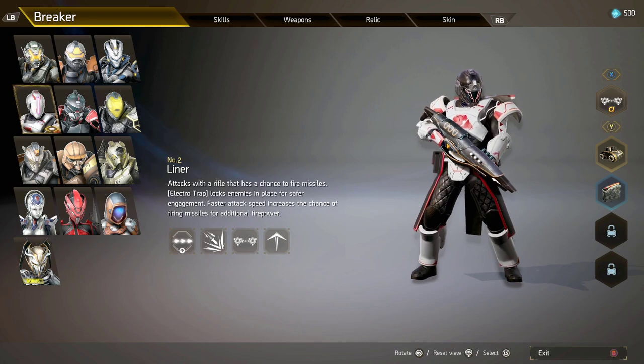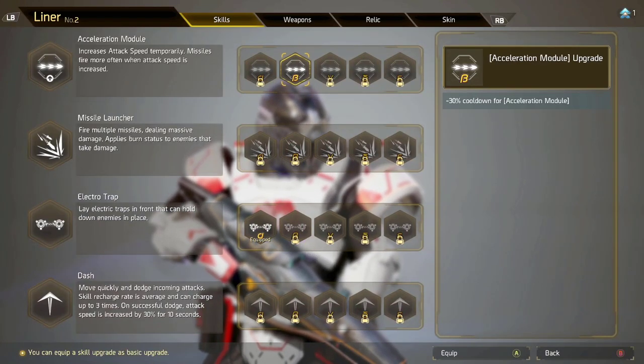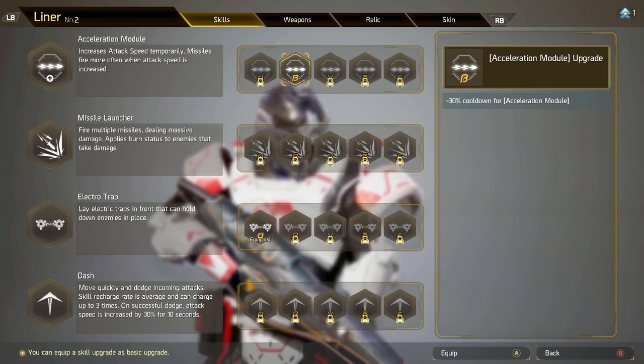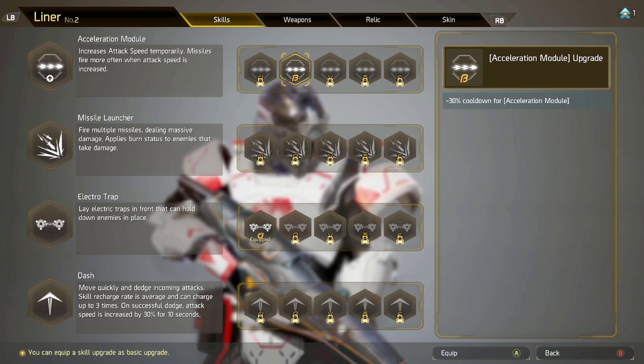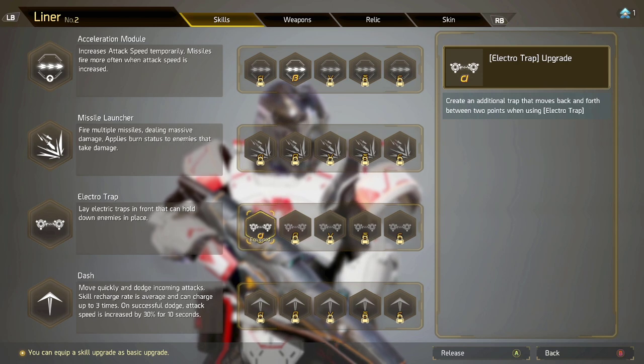For instance, let's say Liner - you want to start with a bang. Go to the Skills menu, where you can unlock and equip skills before starting the game. For this character, I go with the cooldown for acceleration so I can use that whenever I want. One thing I really like about this character is the electro trap.